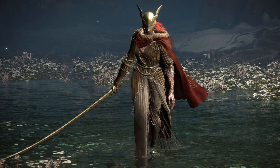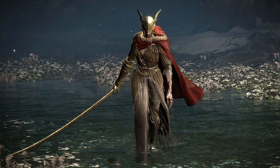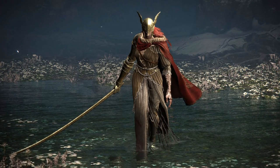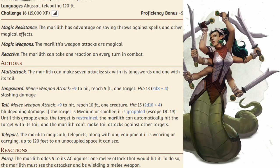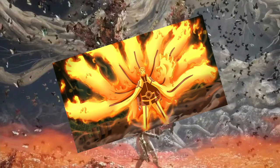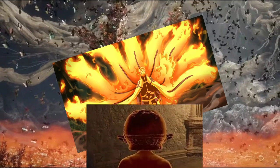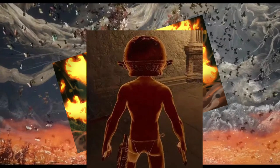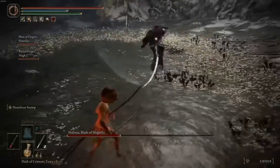Then on to Malenia, Blade of Miquella. I had a great idea for what to do here, considering she has some insane combos and just relentlessly attacks. I was going to choose a Marilith for her first phase — Marilith gets 7 attacks, and that seemed super fitting. And then as I was starting to work on the idea for what is her phase 2 — that's just some sort of Naruto-style nine-tailed fox — another character entered the picture: this absolute unit, this god among men, this supreme Chad, came in and just wiped the floor with her. He's known as Let Me Solo Her.